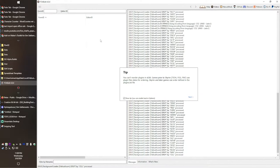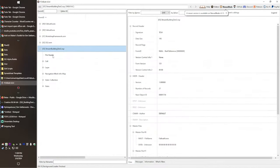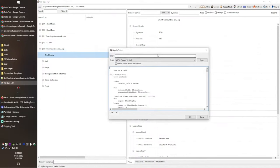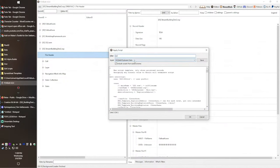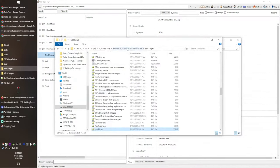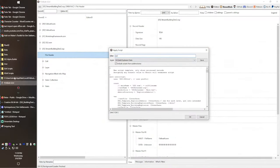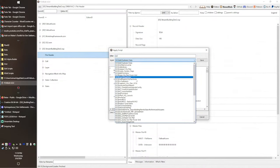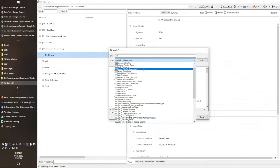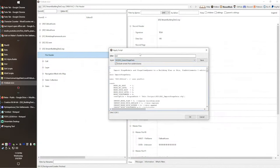We're going to expand this out, go to the file header, right-click on it, and hit Apply Script. Search for SS2. If you don't see SS2 showing up, it means either you need to check in the little box, or you have not extracted the XEdit scripts. You need these two .ps files in the SS2 folder - they go into your FO4Edit folder under Edit Scripts. Then you will see them here. We want Import Stage Data - SS2 Import Stage Data. Hit OK.